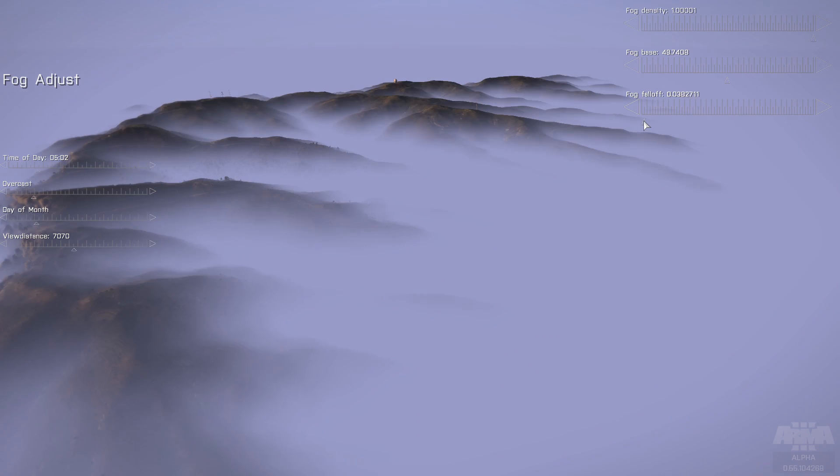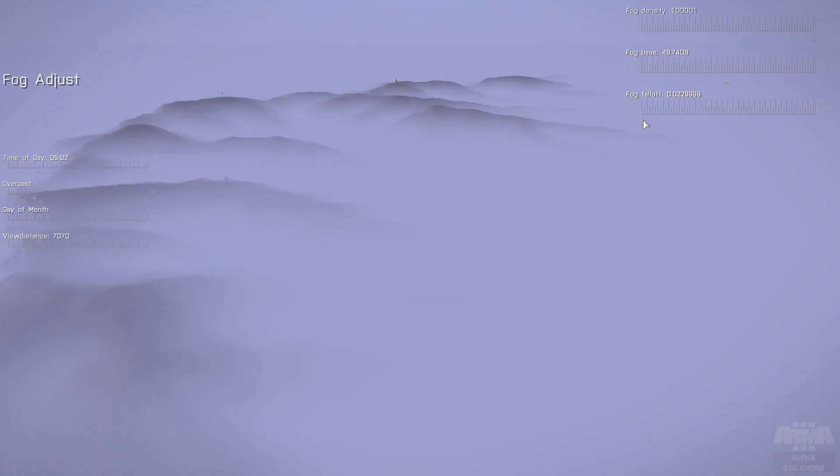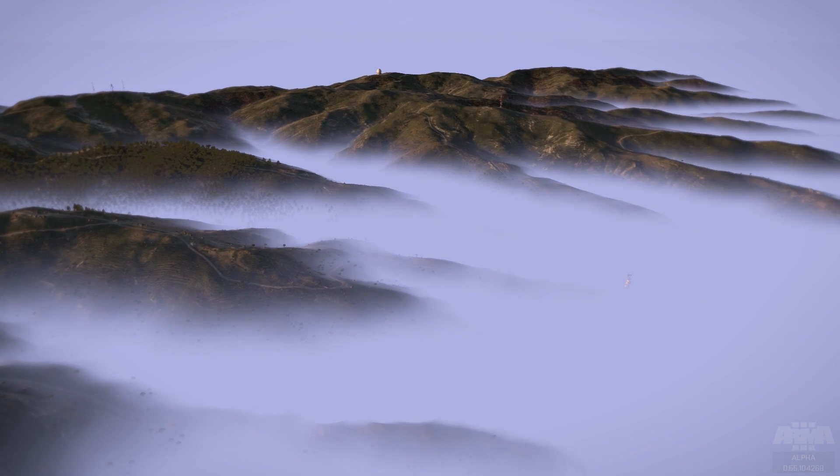The fog falloff value determines how quickly the fog thins out above the base altitude. Raise it to make a sharper transition, lower it to draw it out. The ability to set these new values and the new behavior of the fog allows for some pretty cool scenario concepts.